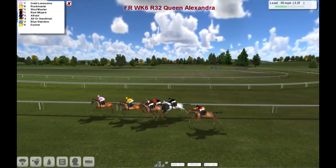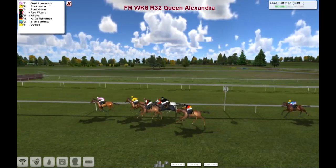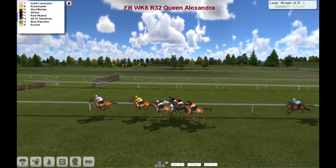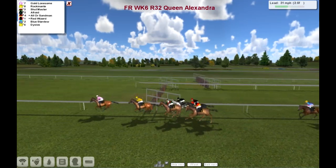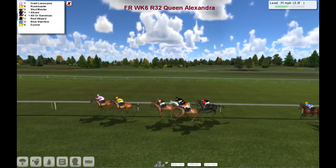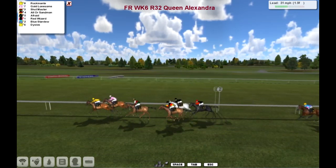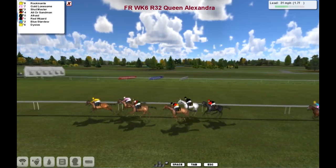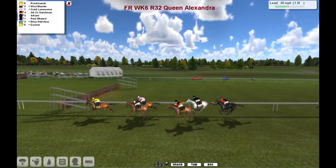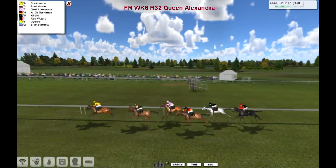Gold Lonesome's pushing the field along, three furlongs left, from Rockinanti. Shutmaster, Afraid getting in a split down along the fence, out wider All of Sandman, Red Wizard, then a break to Blue Stardew and Diceos. But Rockinanti takes the lead — the favourite — running down to the one and a half.